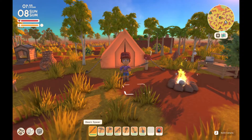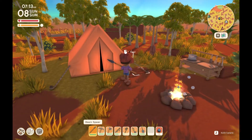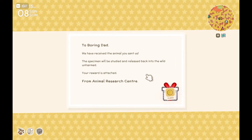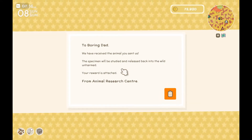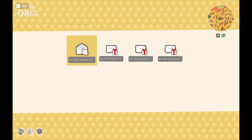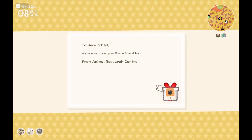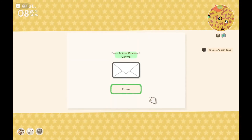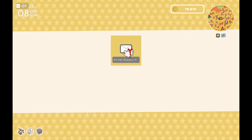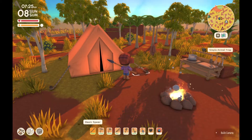It's now day 8, and we've got some money to check — some animal research stuff. We got 4,200 from one animal, and we dump that, get our trap back, and get 4,000. One was definitely an emu; I can't remember what the other one was.